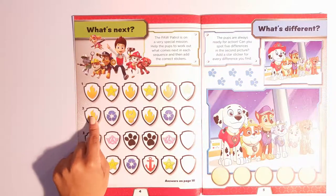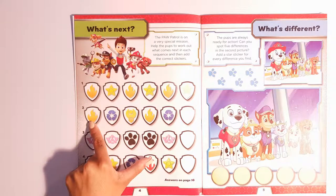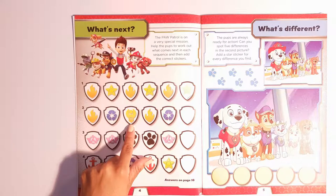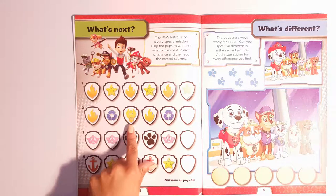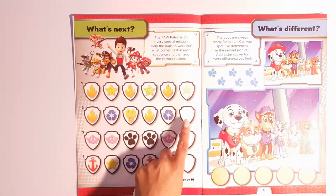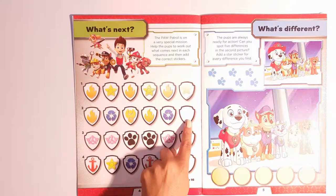The next one goes Marshall, Rocky, Rubble, Marshall, Rocky, Rubble.